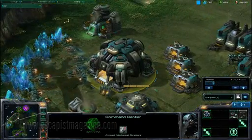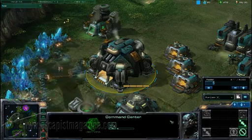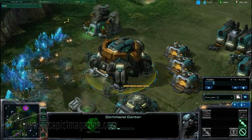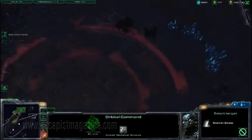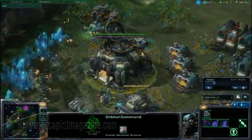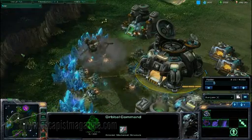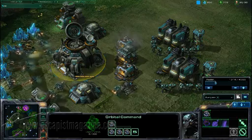Your Command Center, for example, can be transformed via an upgrade into one of two buildings: an Orbital Command or a Planetary Fortress. Orbital Commands give you access to powerful strategic tools like the Scanner Sweep, which lets you spy on your enemy's base from afar, the Mule Harvester, which temporarily boosts your mineral collection rate, and a Supply Drop that immediately increases the max number of units you can produce.